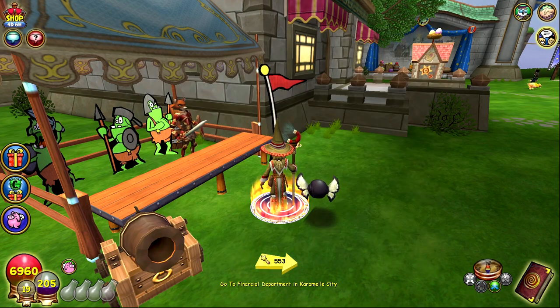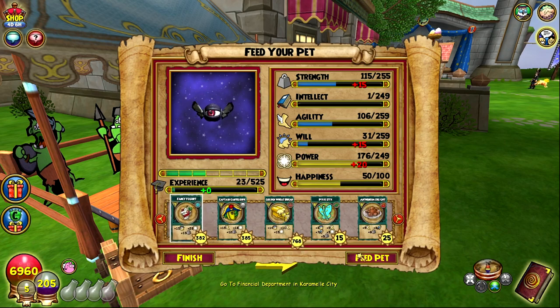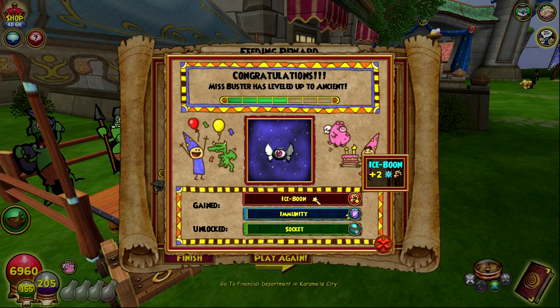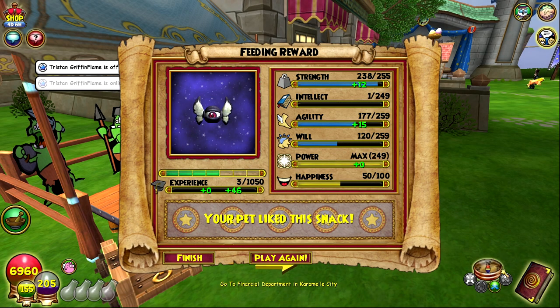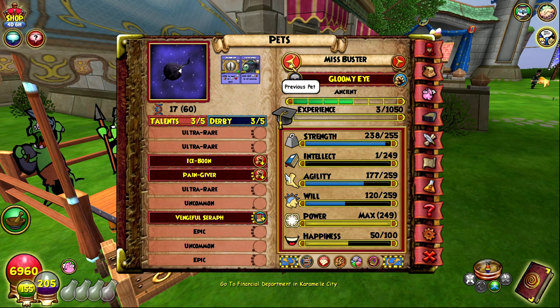I've gotten pain giver at the start like most of the times I've trained this pet — it's so weird, it's like the same thing every time. Vengeful serif again. We're one train away from ancient. Hopefully it gets reinforce. Wait — where did that even come from? Oh wait, I hatched that one kiosk pet that had all the commons. Were those commons not even bloodbat talents? I guess they were just random talents — that is actually crazy. I guess we're gonna train up this one now because I'm not wasting any more pets, and there really aren't any other good pets in the kiosk right now.